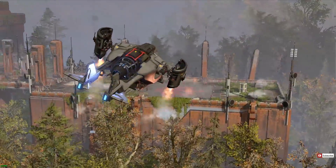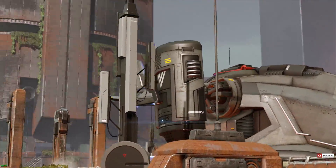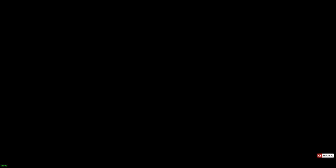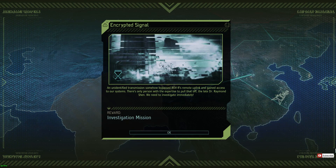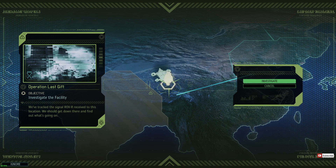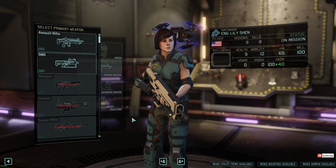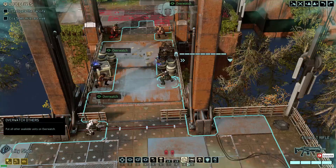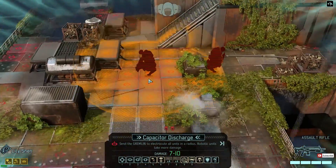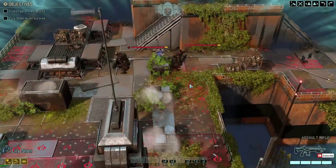As if XCOM 2 wasn't already good enough, the latest DLC titled Shen's Last Gift introduces a new multi-tiered mission involving Lily Shen plus a new class to the game. The mission appears fairly early, offering you the choice to investigate a strange signal in an abandoned building believed to be from the late Dr. Shen from Enemy Unknown. Lily Shen joins your squad for the mission and, just like Central Bradford in the Alien Hunters DLC mission, she's a badass playable character with awesome specialist class skills. We particularly liked her Capacitor Discharge skill, as it does incredible AOE damage to MECs, which are the primary enemy units.